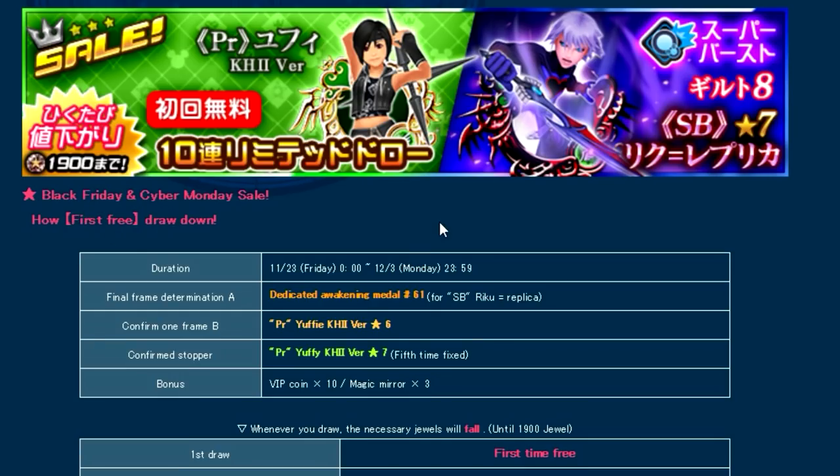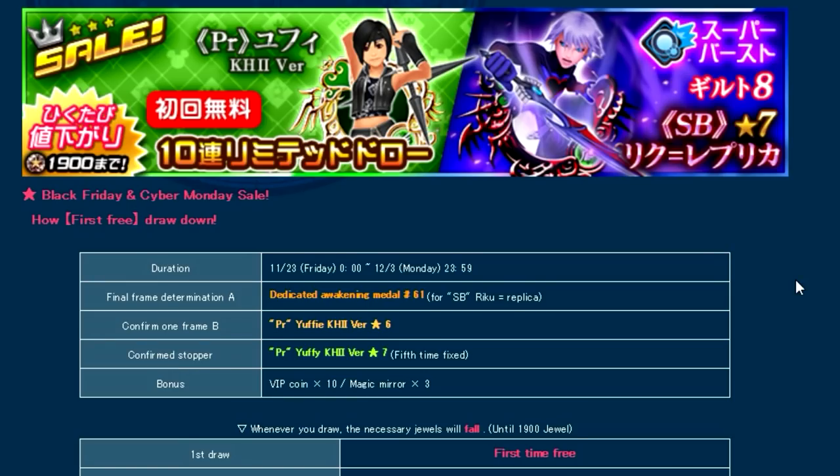The JP version of the game also got a brand new prime medal banner that comes with a supernova medal as well. It's basically exactly the same setup as the last two supernova medals, where the prime medal is the mercy pull and the supernova medal is the non-mercy pull. One thing to note is that the JP banner is a falling price deal, and it appears they are doing some sort of Black Friday / Cyber Monday type specials in the JP version, including a free first draw on the banner.